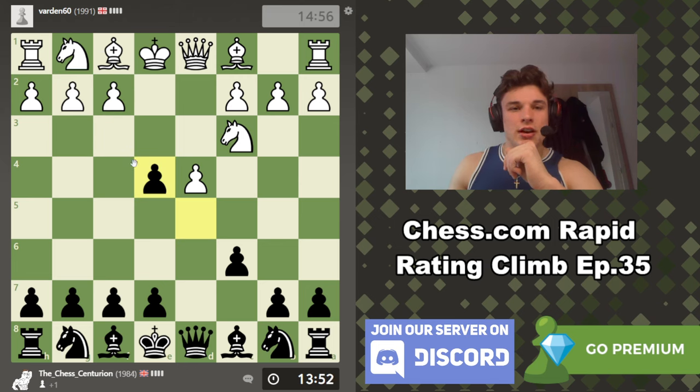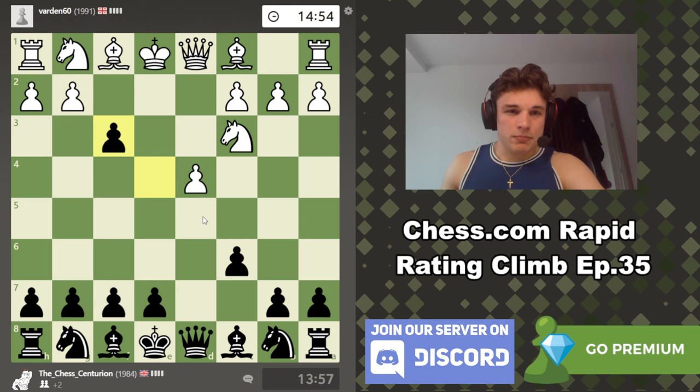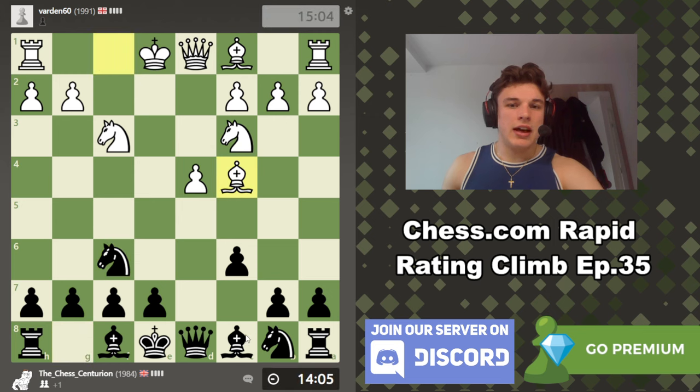The reason I predicted it is because he took so long after dxe4. Of course you're going to accept this. We're just going to develop normally — we're going to go Nf6. And what we have to be careful of is this light-squared bishop. That is white's main weapon. Moves like Bc4, Ng4, castle, maybe Qf3 — these are his ideas. And it's kind of difficult to kick this bishop out.